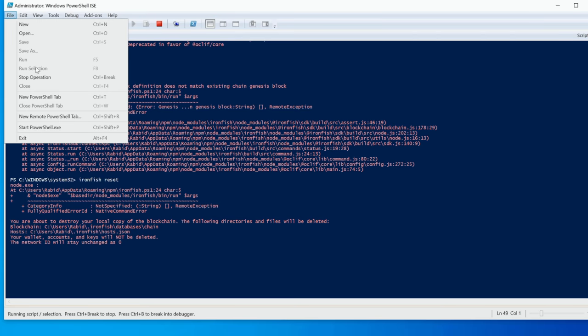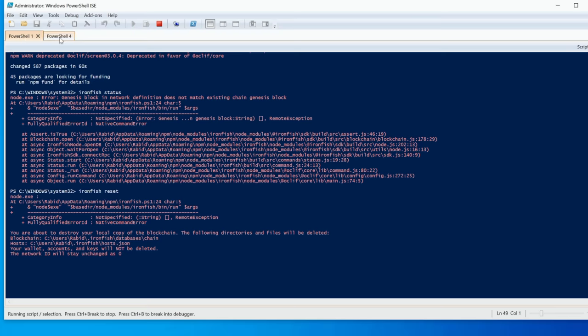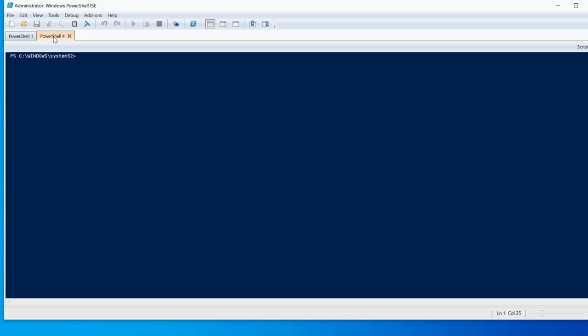Now I'm going to try to run the node. I'll go to File and make a new PowerShell tab — this is where ISE is really nice because now I just have tabs rather than opening a whole bunch of separate PowerShell windows. I'm going to run 'ironfish start' and see if we start getting the new blockchain from the upgrade.